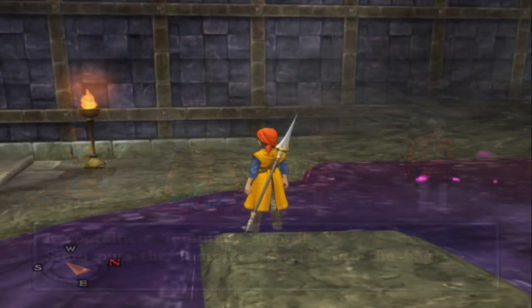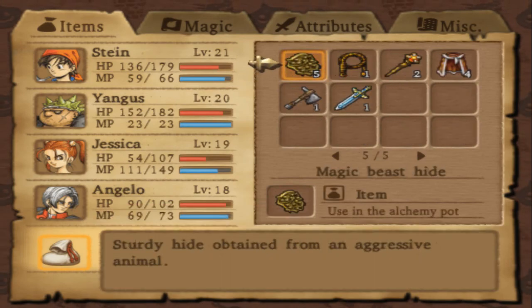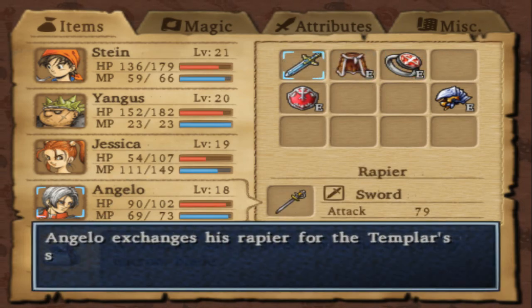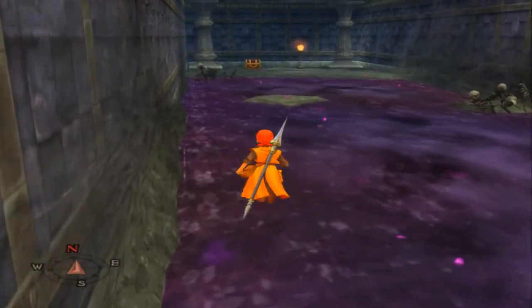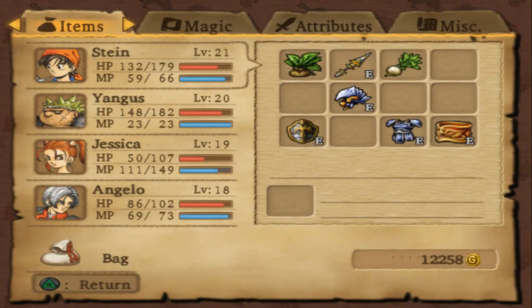There it is — the Templar's Sword, Angelo's replacement item. There, much better. Let's see — damage is doing 50.